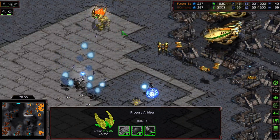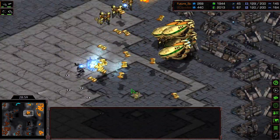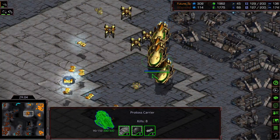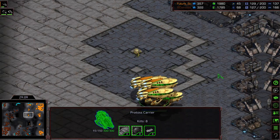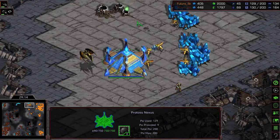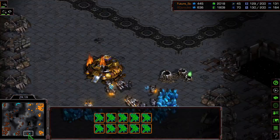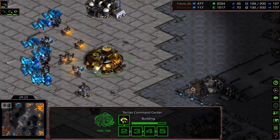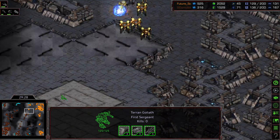Aedes getting a little bit too greedy here, stepping up — doesn't quite get the Arbiter... now gets the Arbiter. But a few Goliaths cleaned out otherwise. Future's not out of it yet — still a handful of Carriers making their way across. Both players looking very thin on minerals. Future is mining. I think he's lost track of a lot of his probes in the main. But here's the thing — Mullet is now sitting all of a sudden on 3 bases, and he can win it just by producing Goliaths.